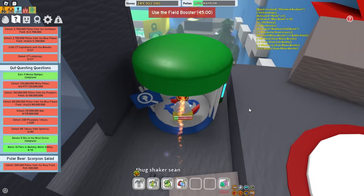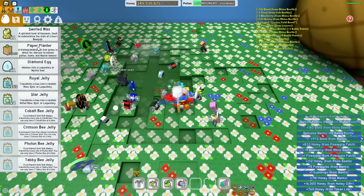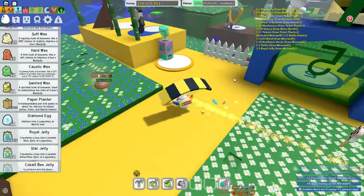Let me see if I get pumpkin patch with the dice. I gotta collect 200 pineapple tokens - I should plant my plastic planter in here. I'm just gonna put a paper planter and pineapple for now.